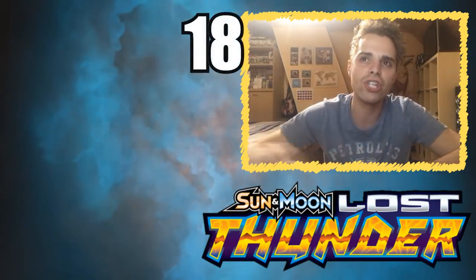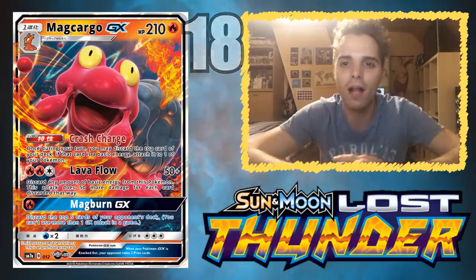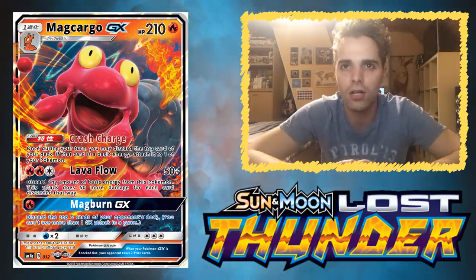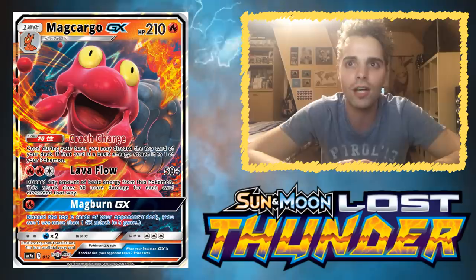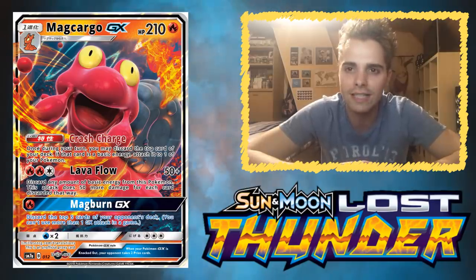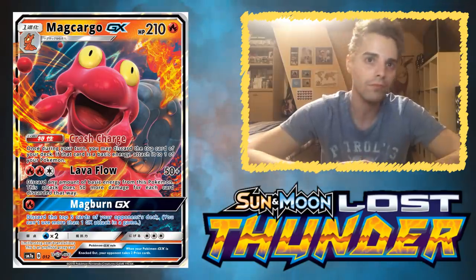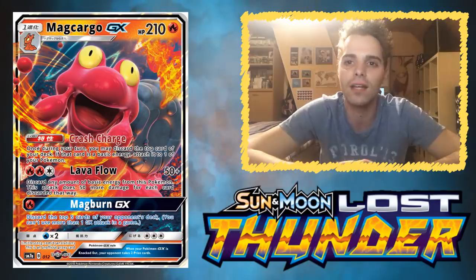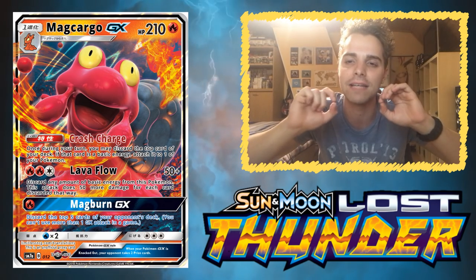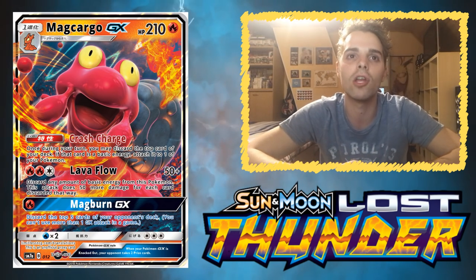Moving forward, we have Magcargo GX at number 18. Magcargo GX is interesting because it pairs so well with the existing Magcargo from Celestial Storm. This Magcargo GX has the Cross-Division ability — once during your turn, you may discard the top card of your deck, and if that card is a basic energy card, you can attach it to one of your Pokémon. So you can use that Smooth Over ability of Magcargo from Celestial Storm to put an energy on top, then this Magcargo uses its ability for energy acceleration. You can even run both Magcargo lines together since they don't have the exact same name.